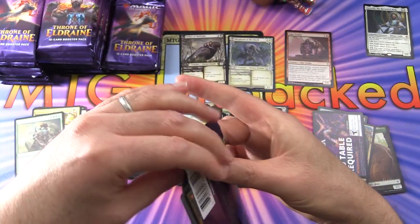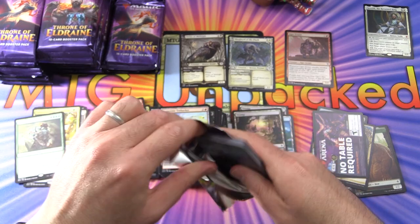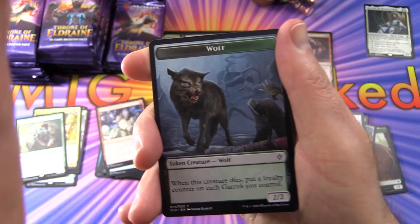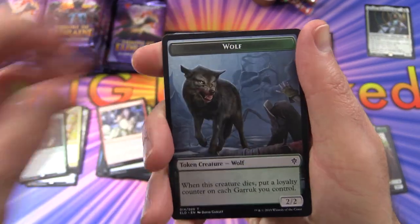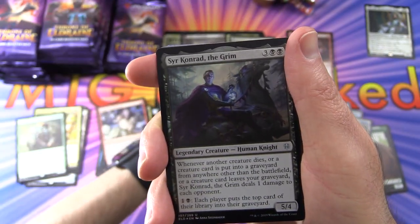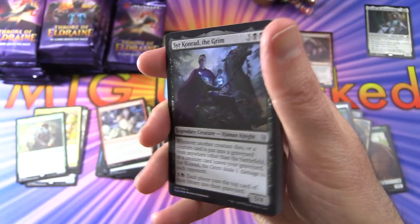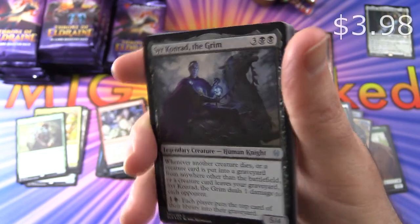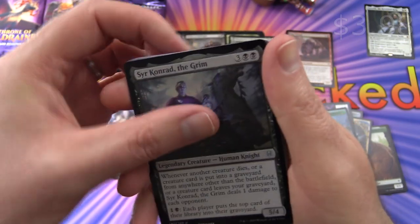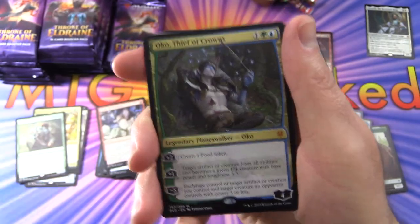We'll be going through in our daily snacks, taking a closer look at all the cards there. We've got a wolf token, Mountain, and a foil Sir Conrad the Grim — very nice, that's the second foil. And a mythic — Oko Thief of Crowns!